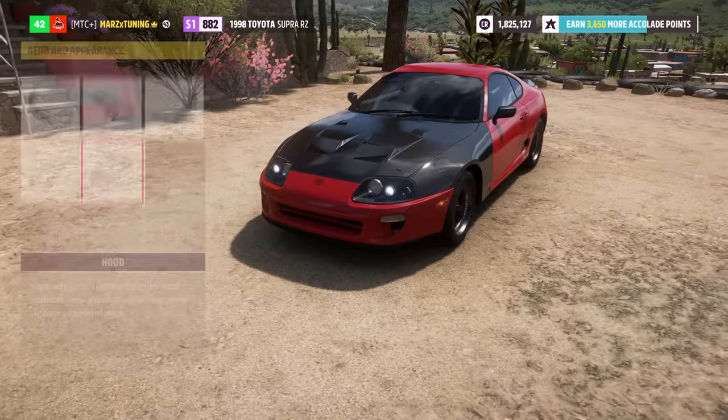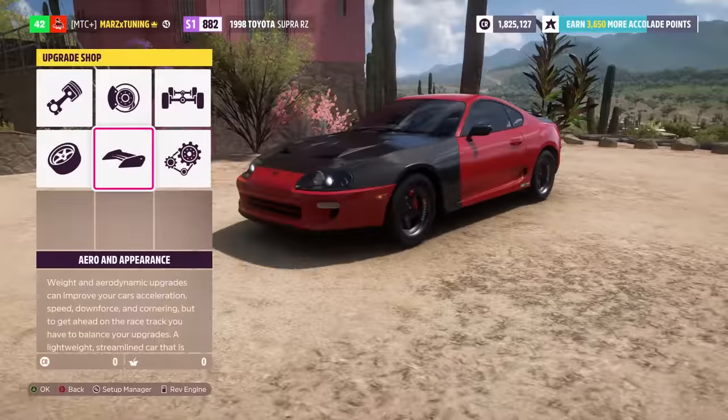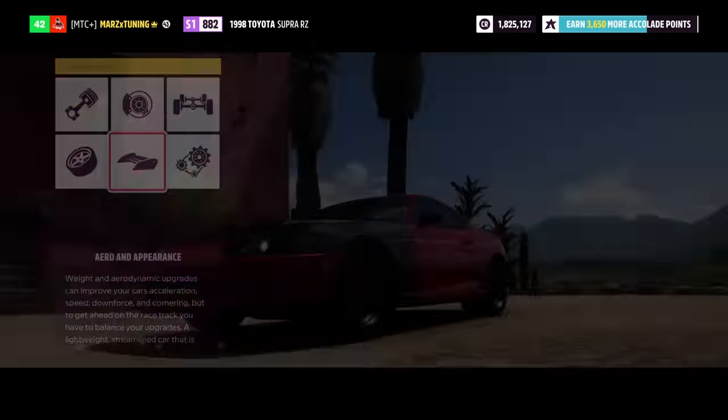I did put the hood on and took off the spoiler to reduce some weight. The car is red with a carbon fiber front end and fenders - looks really good.